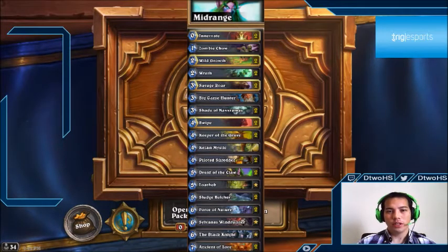The next iteration was adding Wild Growth along with ramp cards like Innervate, then filling the deck with big cards. That worked for a while, but then players thought — why do we need big cards? Why not just tempo the opponent out with Wild Growth? Eventually, Force of Nature and Savage Roar were added as a win condition, and putting two copies in made it even faster. That's basically how mid-range druid was born.